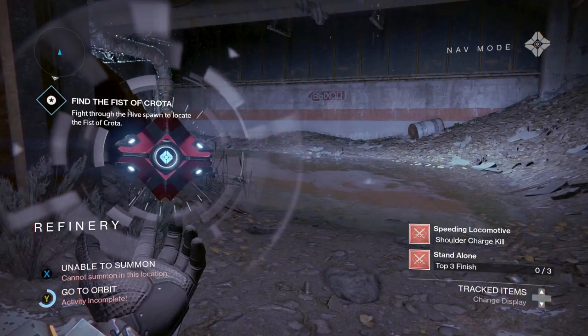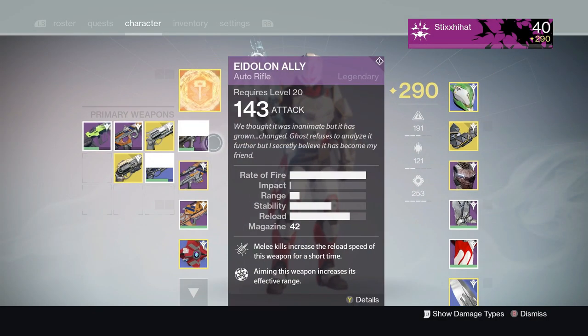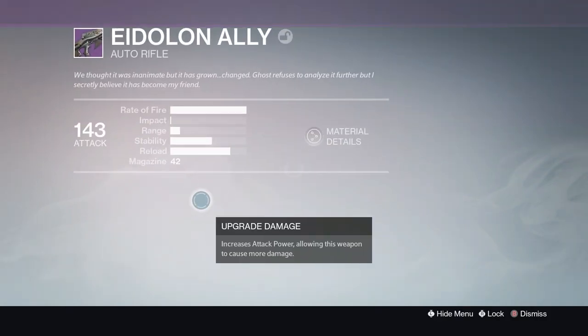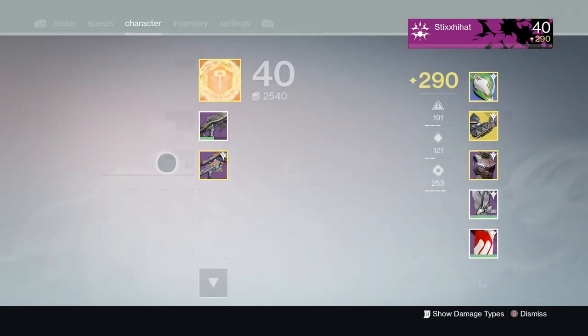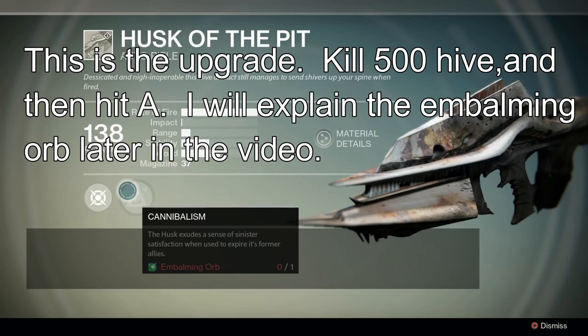Once you get the Husk of the Pit, you'll see it has one upgrade — it's a common weapon with 80 attack. You might think, 'wow, this is garbage.' What you want to do is notice this green bar. On the Eidolon Ally the green bar represents actual upgrades, but on the Husk of the Pit the green bar represents Hive kills. You're going to need to kill Hive, so I suggest going to the Moon and patrolling the Hellmouth, which I'll show you how to get to.